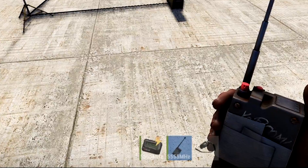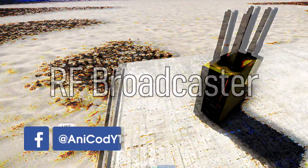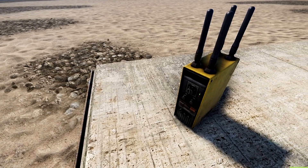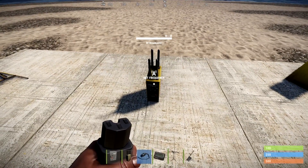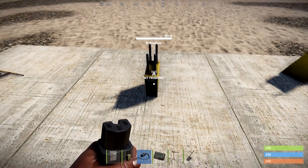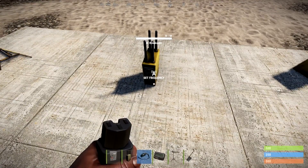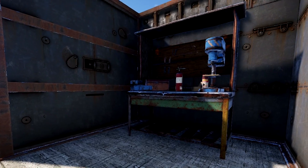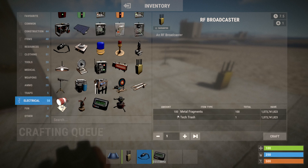So first things first, let's go through the components you're going to need. When the RF broadcaster is powered, it outputs an electrical signal at a set frequency. Which frequency? Well, that's up to you. To set it, simply look at it, hold E and you can set it to any number you like. It's important that you use a random number so you don't have anyone on your frequency, otherwise there's a good chance you'll think your base is possessed. You can craft one from a level 2 workbench and it'll cost you 100 frag and a single tech trash. They are really weak so you will need to put these out of the way of trouble, because 50 hit points is a doddle to kick over.